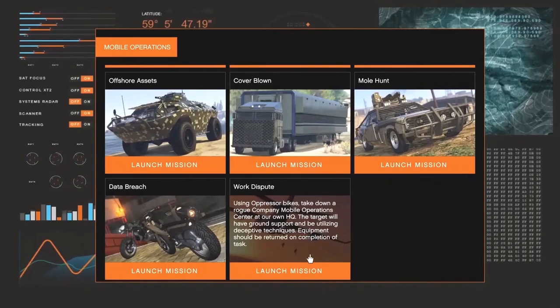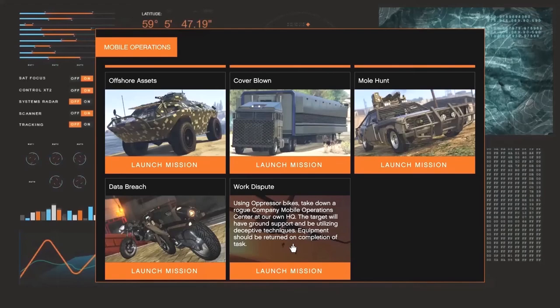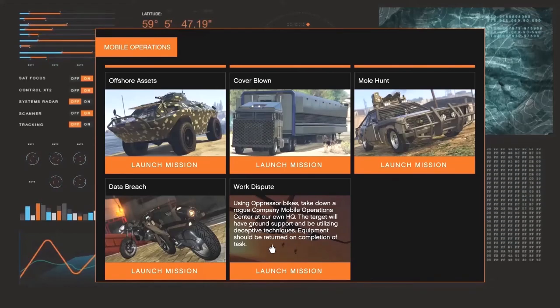Whenever your friend has this job, have your friend start it and you want to be the second player. Make sure he's the host and you're the second player. Just go ahead and have your friend start up this Work Dispute and I'll get back to you whenever I load into the job.